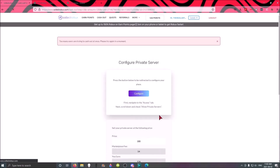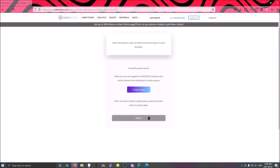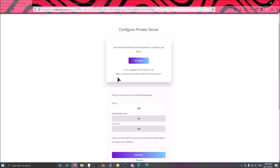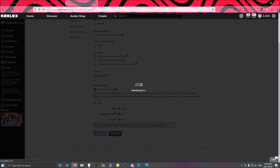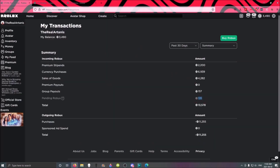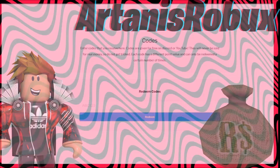Once you've done that, all you have to do is complete an offer and earn some Robux, then go and redeem it. Follow the steps on the site to actually get the Robux. Pretty much how it works is they buy your game's private server, and once they do that it'll take about three days for it to go through. Use the promo code on the screen.